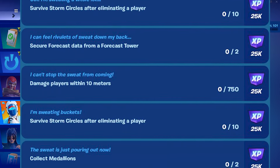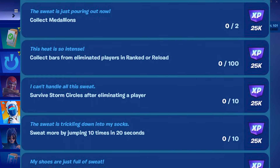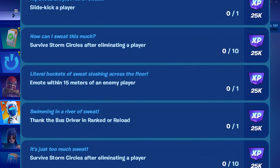Slide kick a player — just slide then hit the player, you will kick him away, so this should be easy as well. Eliminate within 15 meters of an enemy player, thank the best driver, super storm circle. That's pretty much everything in this Sweat Drops quest.